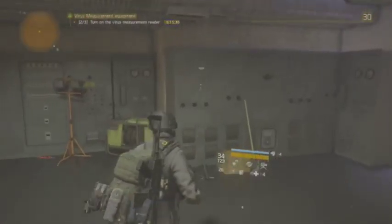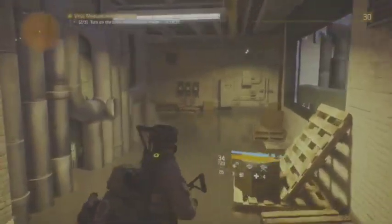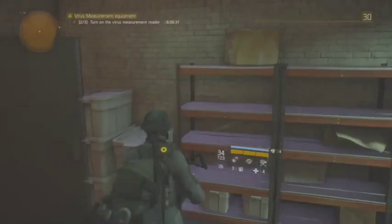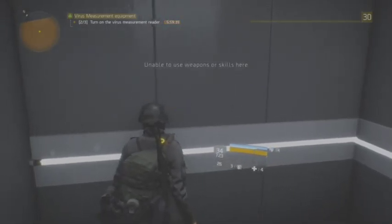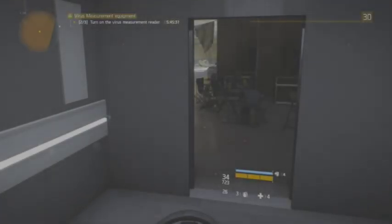Once you go in here, you just turn on that power console right there and that should open up everything. There's a time limit for this one — about seven or eight minutes. We're going to go through here this time and head on up the elevator. Once you're inside the elevator, it's definitely a safe zone — for now, until you exit it.